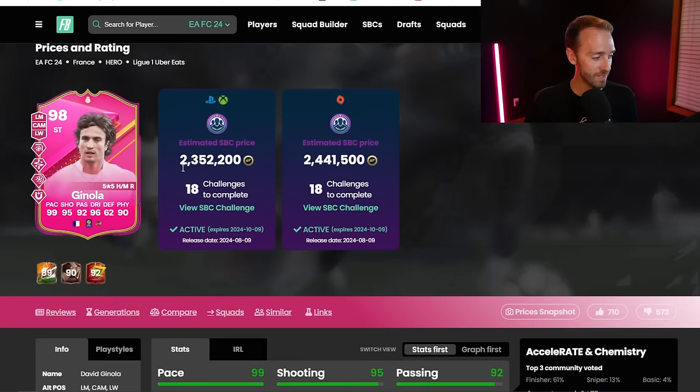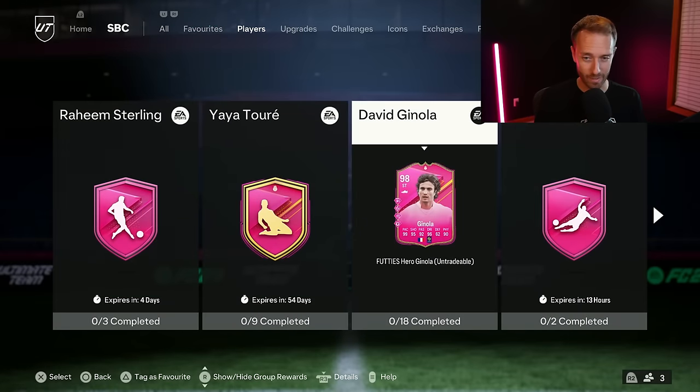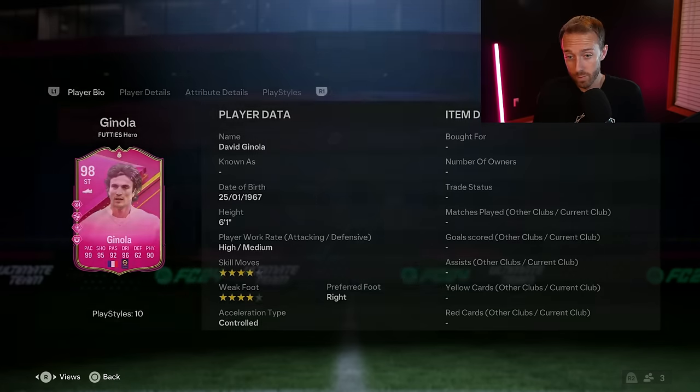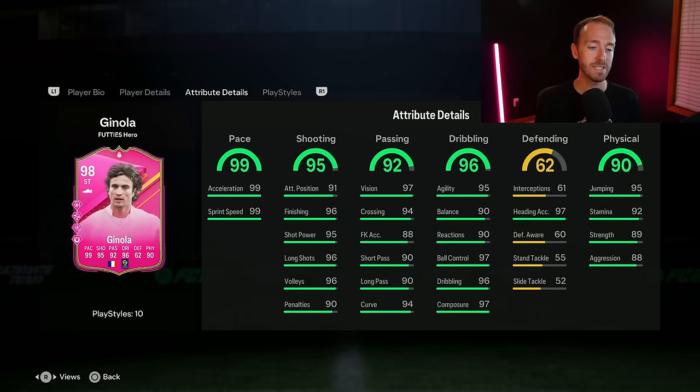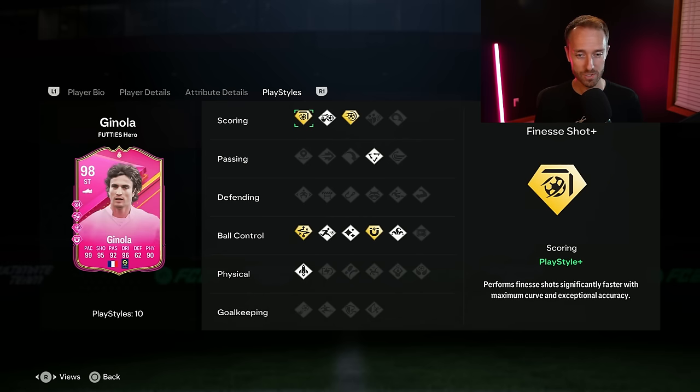Yes, it's 2.3 million coins. When we're talking about the price and the craftability of the SBC, you're getting yourself a really insane card. If you want to put in that work to get this Ginola done, he is a top — if not the top — hero card in this game. He has 99 pace. I do think they could have boosted up the stats a little bit more. But 5-star, 5-star, really cracked-out card. It's the playstyle pluses that really give him the juice — Finesse, Power Shot, Technical, and First Touch. Unbelievable.